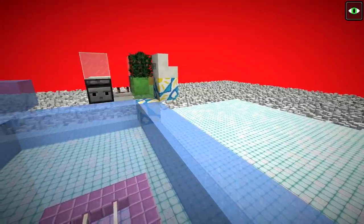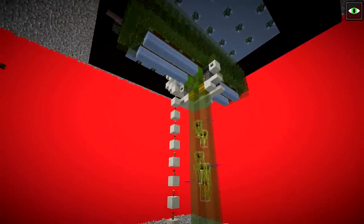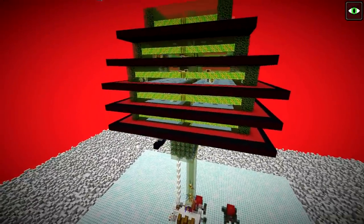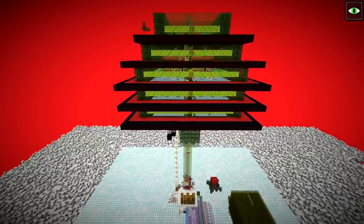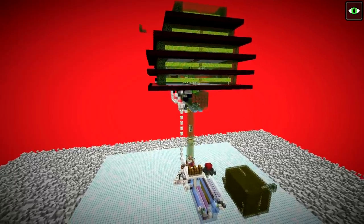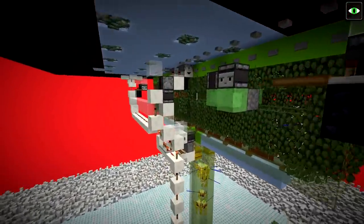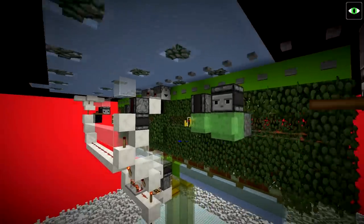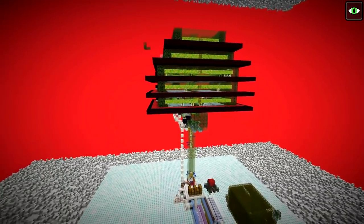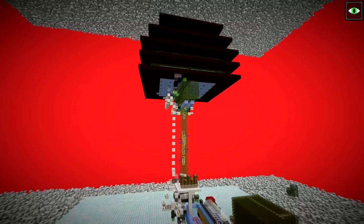So that's the farm done. In terms of the tutorial, I've given you an overview of how and why it all works, so you should have no problem building it yourself. There is a world download in the description in case you need to count out blocks, and if you are playing on other platforms and cannot run the world download, it won't help you either because the simple flying machines the entire farm is based on only work on the Java version of the game.